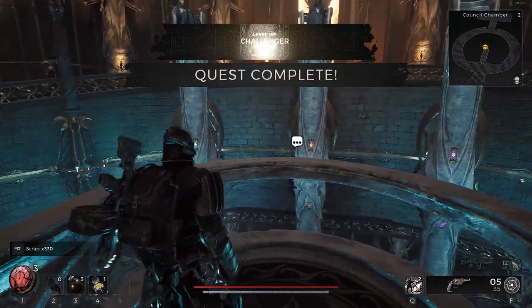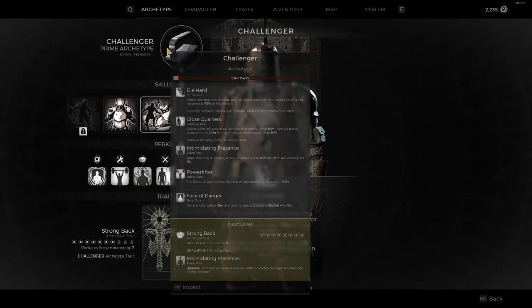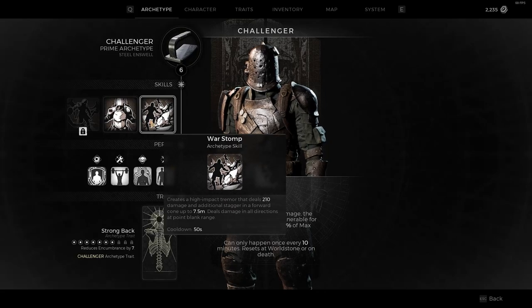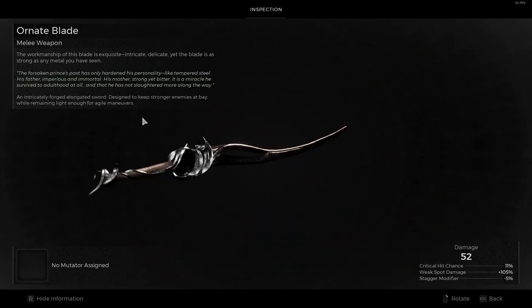Nice, and we leveled up. Very cool. Let's see what the weapon is and what our level up is. Close quarters got upgraded — nice. I should probably try this juggernaut one again. The war stomp is so good — you get two charges and it does a good amount of damage. Intricately forged long blade. The forsaken prince's past has only hardened his personality like tempered steel. His father imperious and immortal, his mother strong yet bitter. It is a miracle he survived to adulthood at all. Is this supposed to be like the imposter's sword?